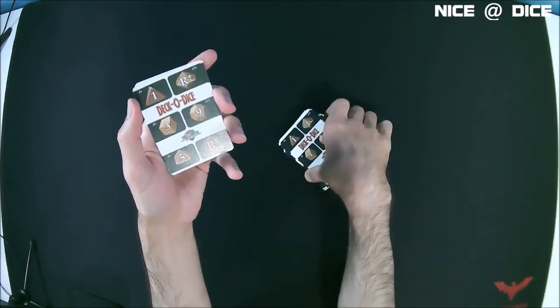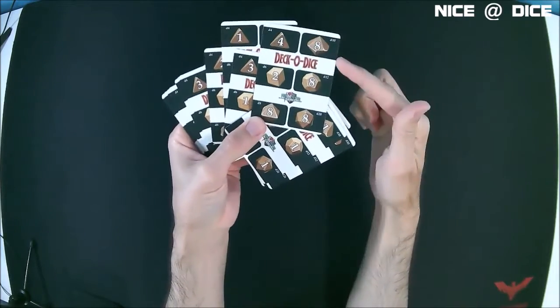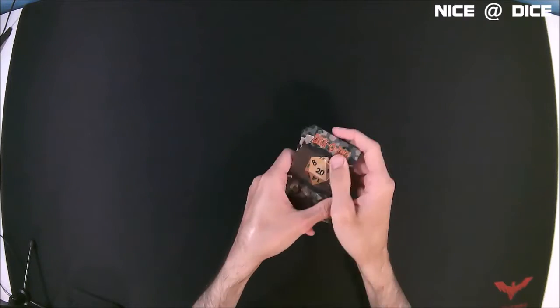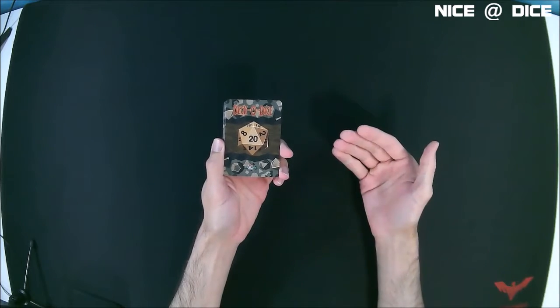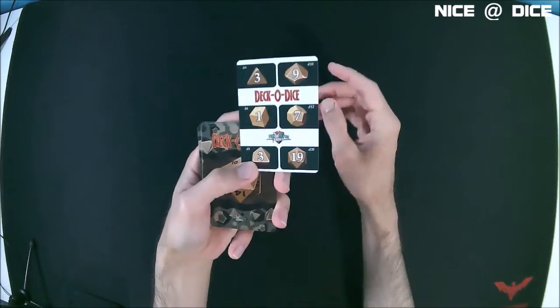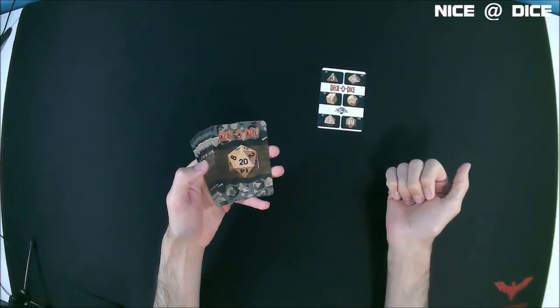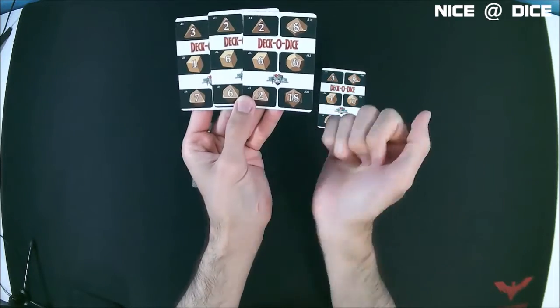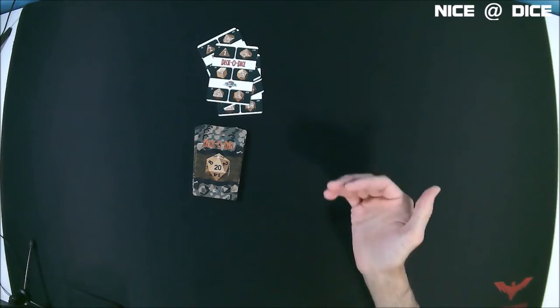If you're using this card to generate a value on a 10-sided die and you draw that re-roll card, you just draw another card from the deck and use that value instead. You can shuffle the deck and use it while playing a tabletop role-playing game. For example, if you need a 20-sided die roll for an attack, you draw the top card — say it's a 19, so that's probably a hit. If your attack also does 3d6 damage, you draw the top three cards and read the six-sided die values: 1, 6, and 6 for 13 damage. You discard those and keep working through the deck as you need to make rolls.